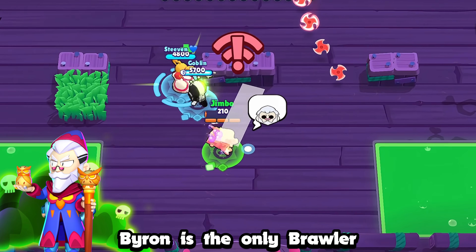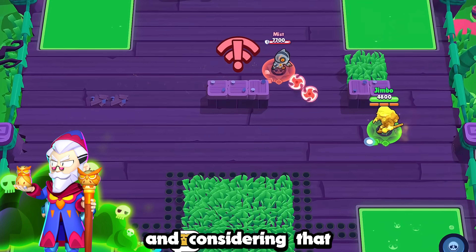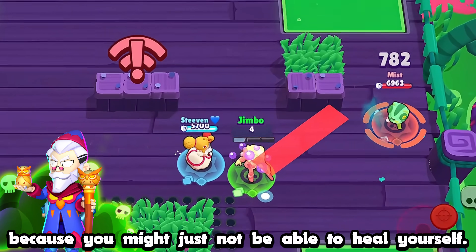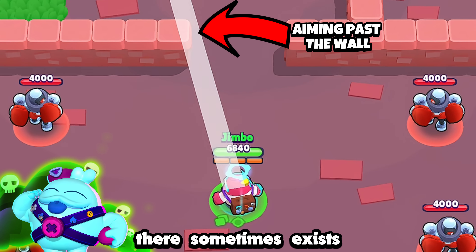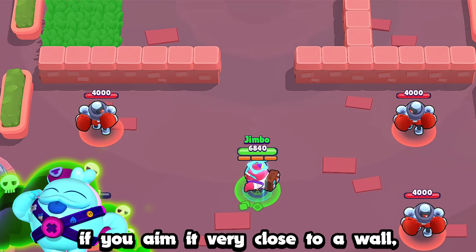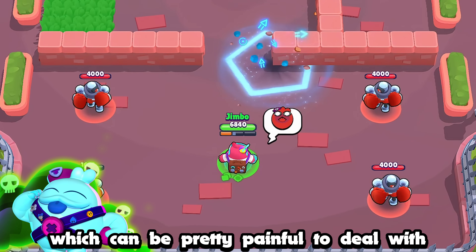Thanks to Shot in the Arm, Byron is the only brawler who has a gadget that requires ammo to be used. Considering his somewhat slow reload speed, do be cautious when you unload all of your ammo too fast, because you might just not be able to heal yourself. When using Squeak's Windup gadget, there sometimes exists a chance that the projectile strays away from where it was aimed — if you aim it very close to a wall, the sticky ball might attach to the wall, which can be pretty painful in matches.